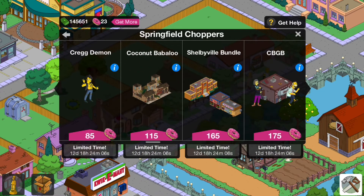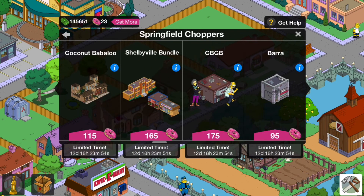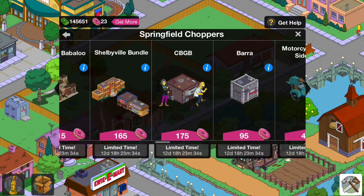The Coconut Babaloo is a rare thing and I believe that hasn't returned, so go and grab that. The Shelbyville Bundle — you may think this is good because you get three buildings, but each of these buildings you can get from the e-book mystery box for 30 doughnuts, so it's really not worth it. I really wouldn't advise getting it — that's really misleading.